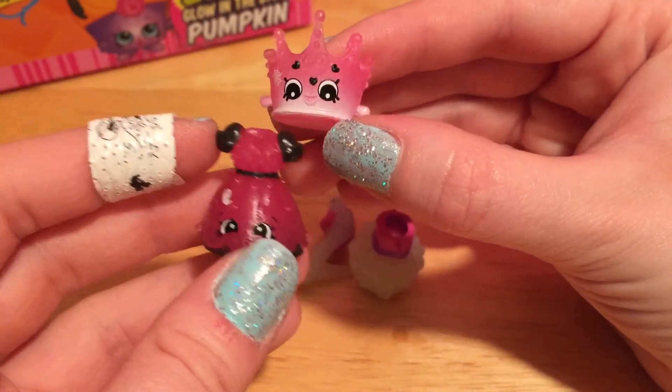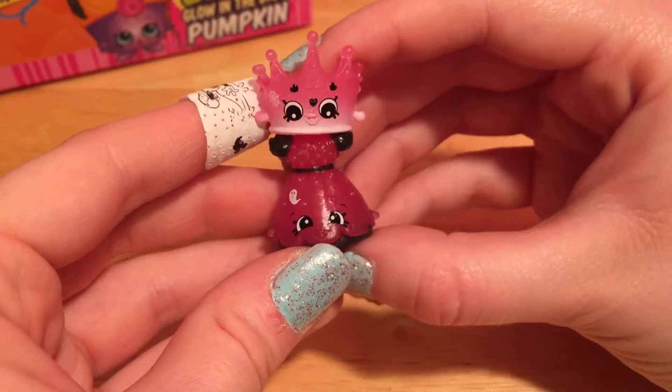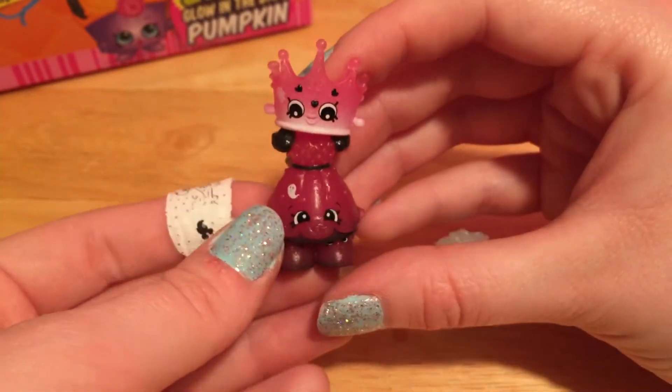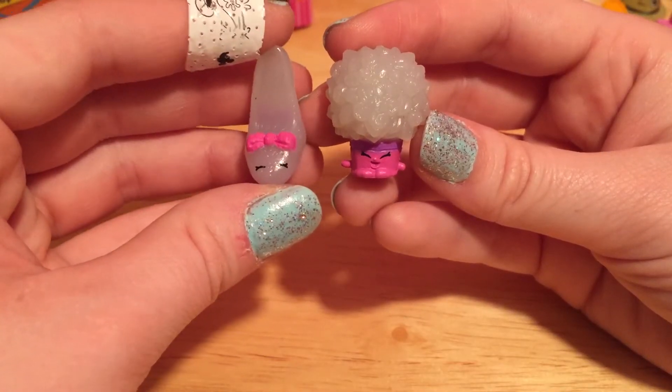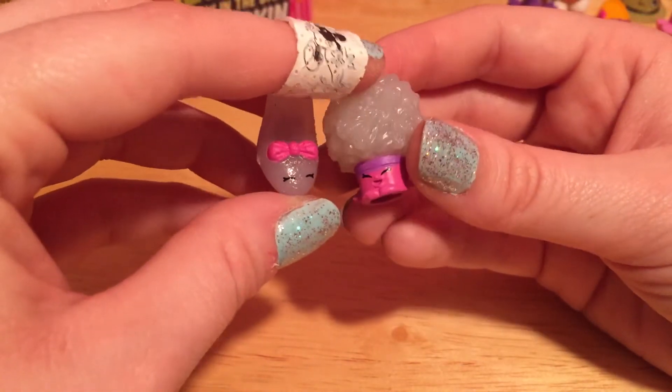Here are the Spooky Glow Tara Tiara and the Diana Dress - more Topkins! We have the Shoes Royale for this one too; they totally make a glowy pair, even in the dark. And here is a glowing Wedding Shoe Sue, and Betty Bouquet. I bet her flowers look gorgeous all glowy - and they totally do. You can't even see her face; you can just see the flowers.